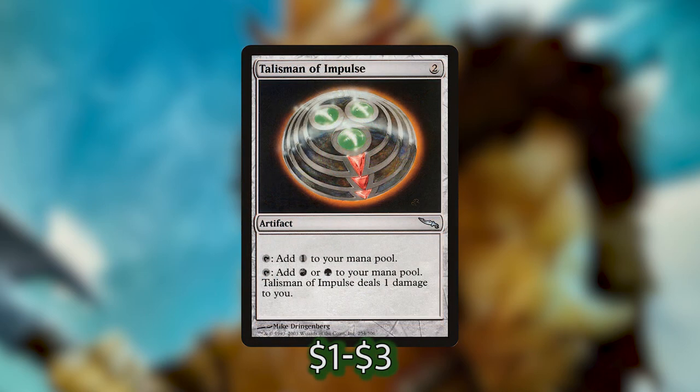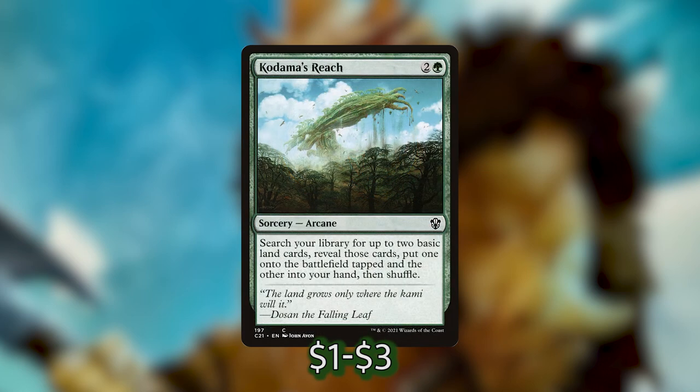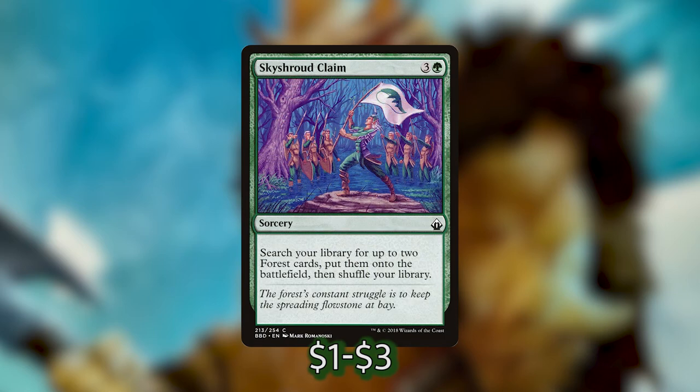Talisman of Impulse costs two and can tap for a colorless or a red or green, but it deals you a damage. It's one of the more affordable talismans and definitely a better option than Explore. We've also got Kodama's Reach, a sorcery for two and a green that lets you search for two basics — put one onto the battlefield tapped and the other into your hand. The last card in our ramp package is Sky Shroud Claim: for three and a green you can search for up to two forest cards and put them onto the battlefield.